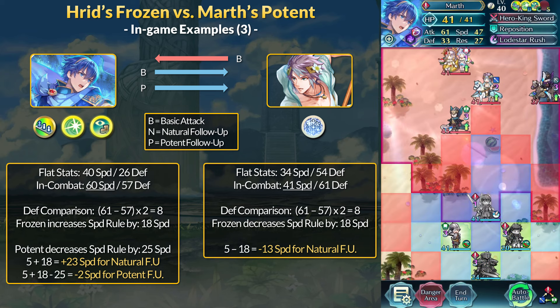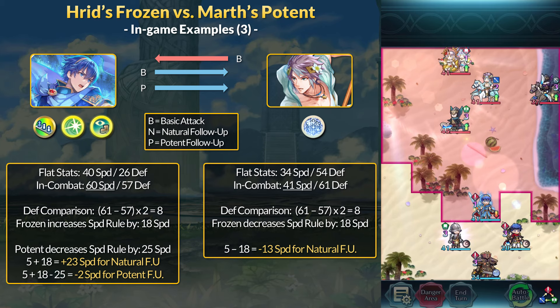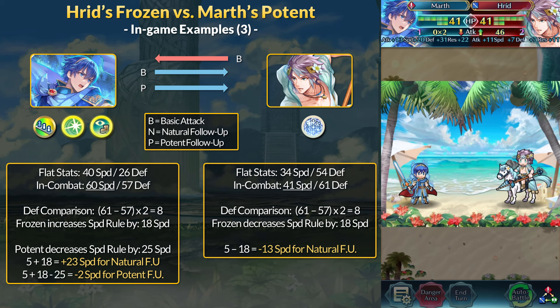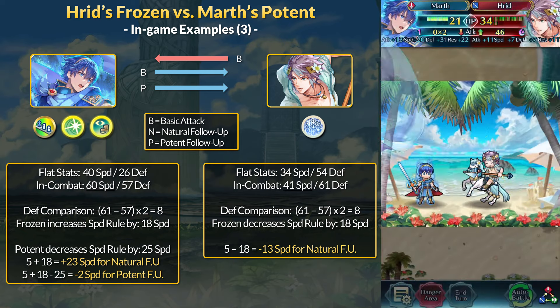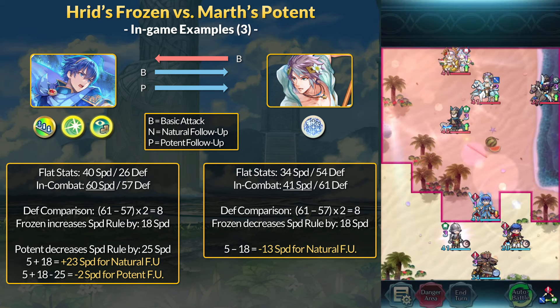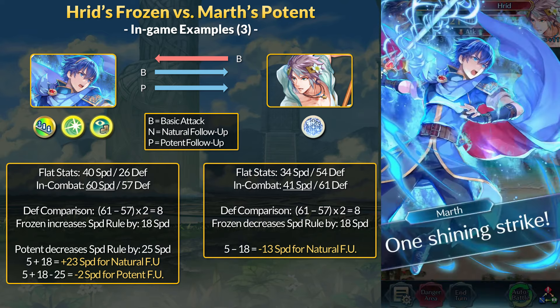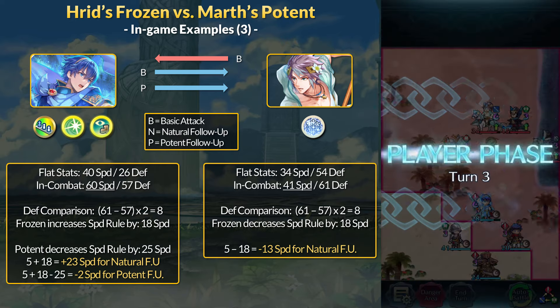For example 3, I've moved Black Knight and Ike into range to proc Marth's Form A skill further. Ike also has Close Guard 3 for extra defense. Now Marth is getting plus 20 speed and plus 31 defense — he has 60 speed and 57 defense in combat. Harid still has higher defense, so we do the Frozen defense comparison: 61 minus 57 is 4; 4 times 2 is 8; 8 plus the base 10 is 18. Marth only needs plus 23 more speed for a natural follow-up. His 60 speed minus Harid's 41 speed is plus 19 — still not fast enough for a natural double. He will be fast enough for a potent follow-up though, because his potent speed check is negative 2. Marth does a basic attack into a potent follow-up. As for Harid, this time things are different — Harid's speed rule is now minus 13, and Marth is 19 speed faster, so Harid is not fast enough for a natural double. I had to give Marth plus 20 speed and plus 30 defense just to reach this point.